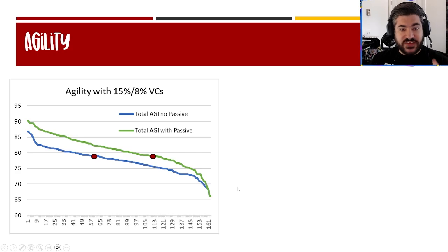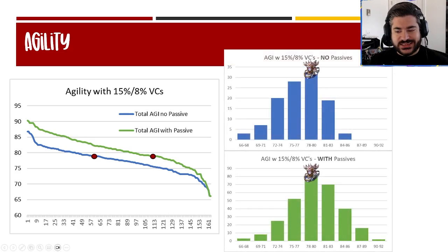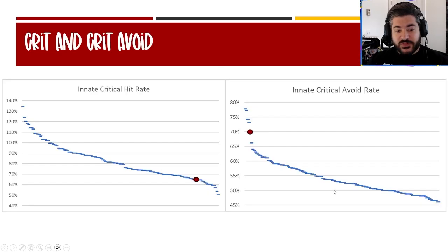Looking at agility with the 15% and 8% main and sub vision cards, he comes in around 79 agility and does not have a passive to boost it. He's not on the stronger side of agility. The top chart is without passives, this one's with passives. Looking at the bottom green chart — since many characters try to get agility as high as possible for turn order — Soul is simply just average, right in the middle of the distribution.